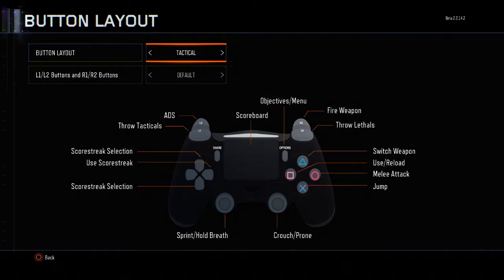Tactical pretty much flips your melee attack and your jump, which does help a lot. But if you don't want to use Tactical, the best one in my opinion is Nom4D. The reason why: if you hold down L1 and then remove your finger, it's automatically going to aim in, which makes it much easier to concentrate on shooting and aiming. You just click it once to aim in and once more to let go of the sight.